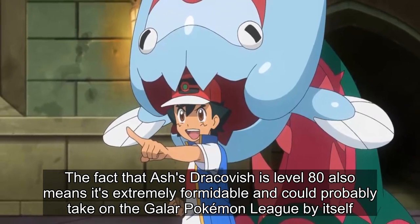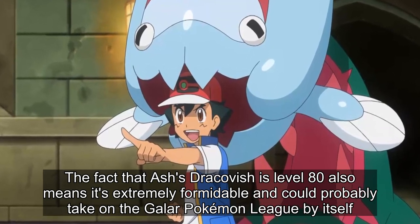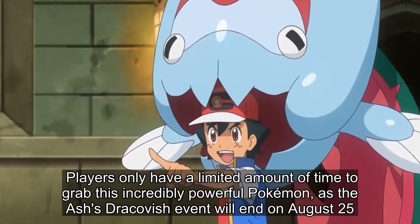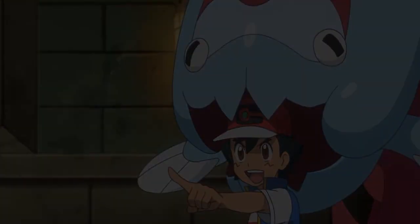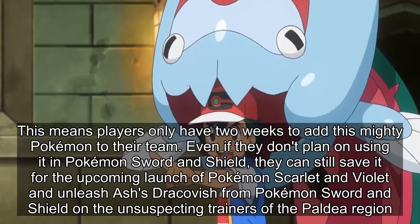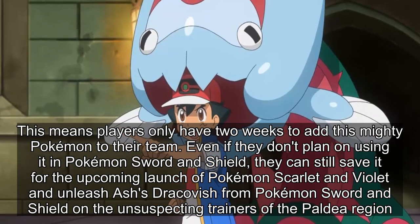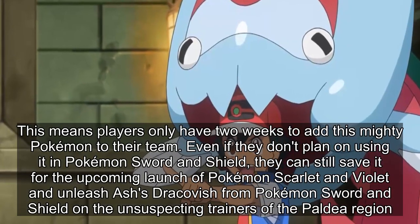The fact that Ash's Dracobish is level 80 also means it's extremely formidable and could probably take on the Galar Pokémon League by itself. Players only have a limited time to grab this incredibly powerful Pokémon, as the Ash's Dracobish event will end on August 25th — giving players only two weeks. Even if they don't plan on using it now, they can save it for the upcoming launch of Pokémon Scarlet and Violet and unleash Ash's Dracobish on the unsuspecting trainers of the Paldea region.